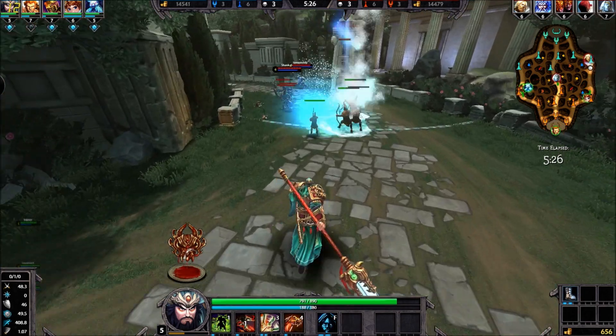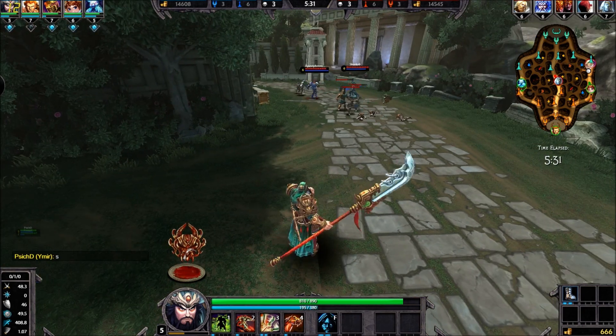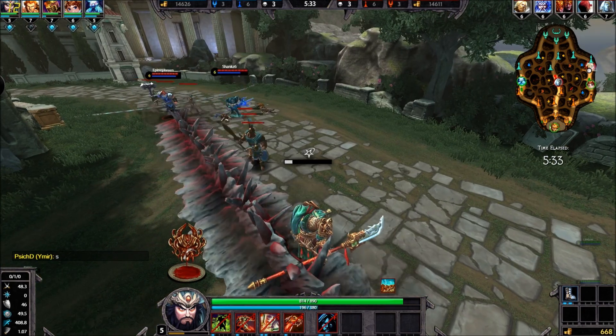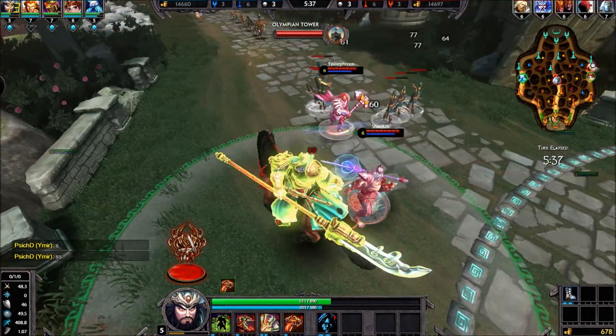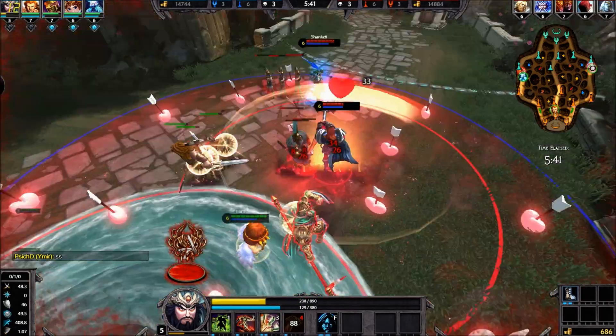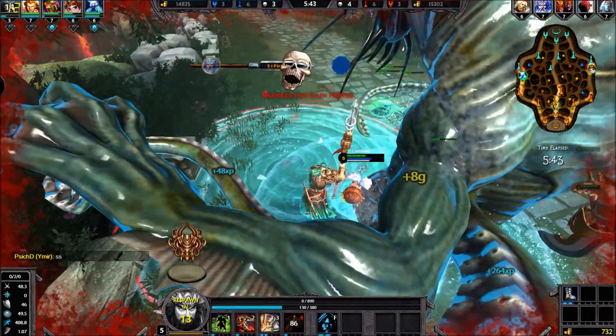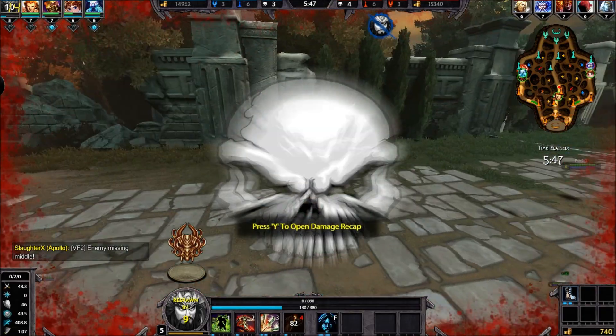Last but certainly not least, in the abilities of Guan Yu, the ultimate has changed. Now when you press 4, you summon a Warhorse which you control, steer, and hit. On the dismount, the first hit on the dismount is still — as you can see — which is my ultimate. And I got taken down by the Kraken.